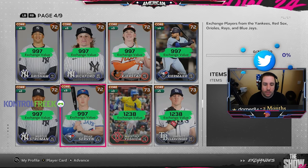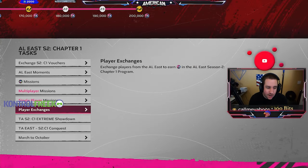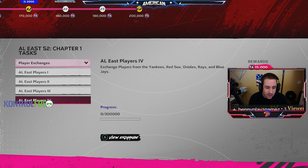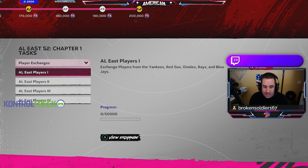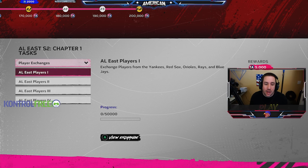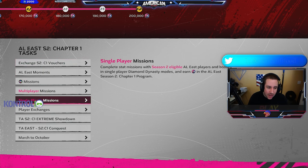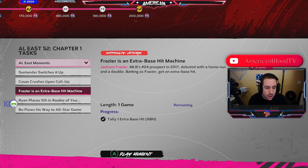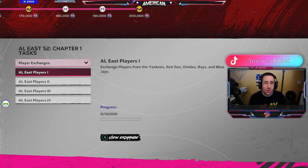Your better value — if you go to showzone.gg, it can actually tell you what the better value is. And 99% of the time it's going to tell you 74s are the better value, especially if you get them at 25 stubs. Even some I got at 30 stubs were still a better value than any other card. You can put in, say, 650,000 exchange points and it will tell you the cheapest card to buy to reach that total. After that, focus on moments — do your moments, or do moments first and exchanges after.